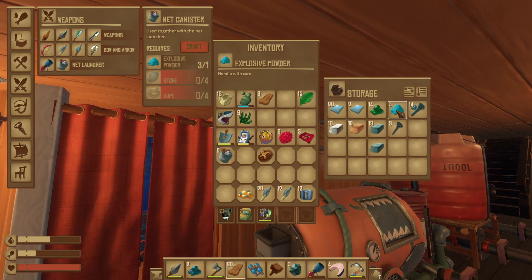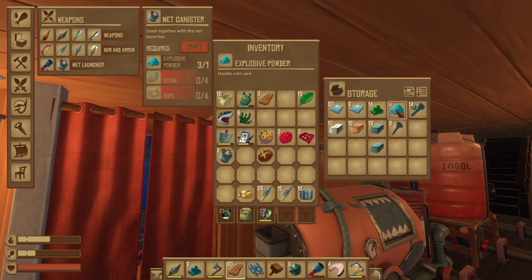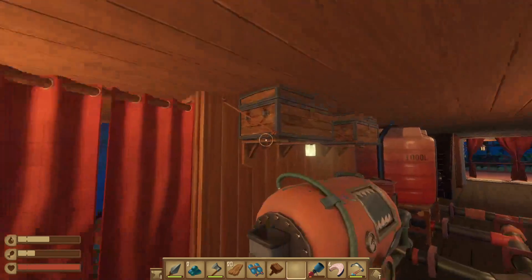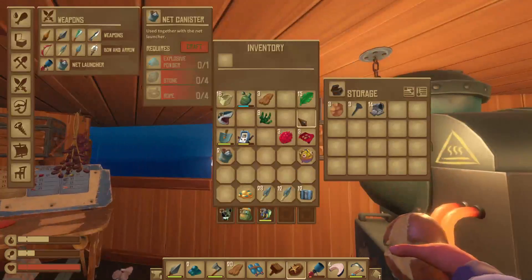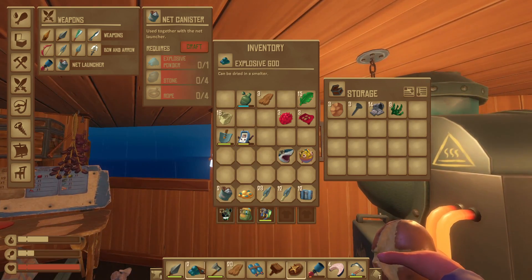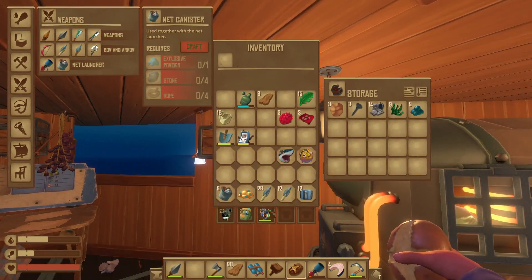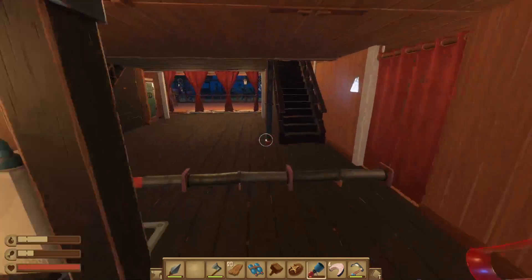I thought explosive goo was the end product from explosive powder, but it's kind of switched. Seaweed in there — okay, we're back. I saw the goo — oh no, goo this one. Let's go and get ourselves another llama.